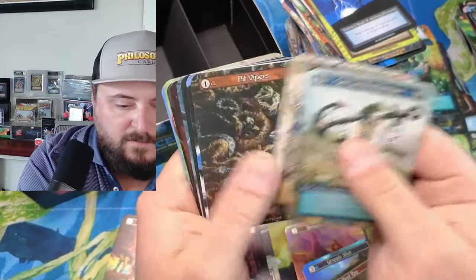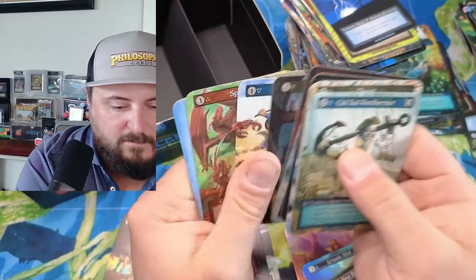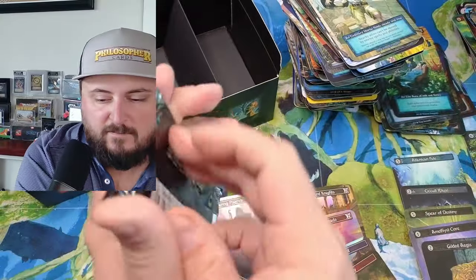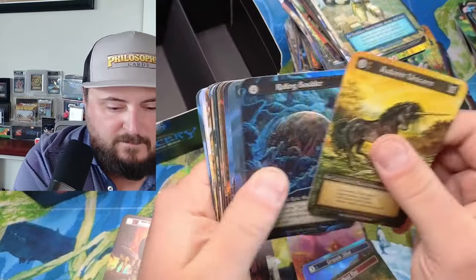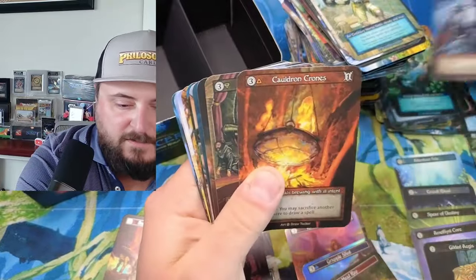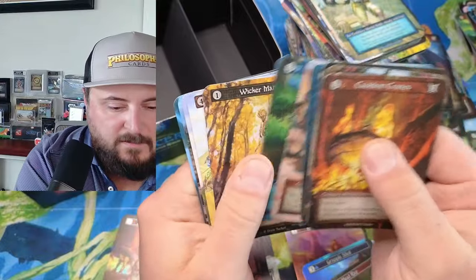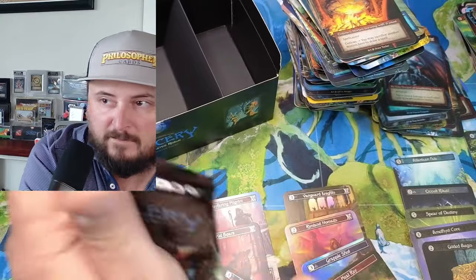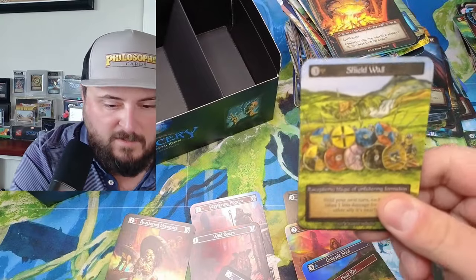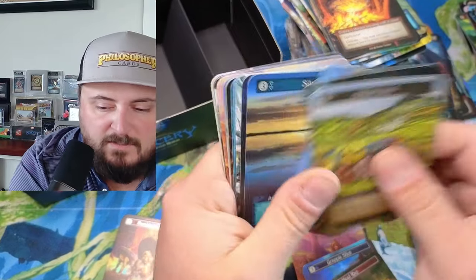Abundance. Ancient Dragon — all right! Okay, we got a Wall and some Silence.